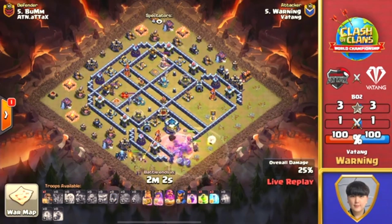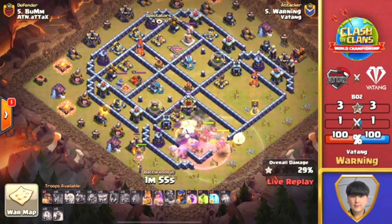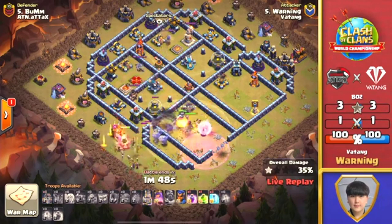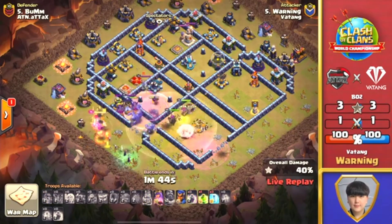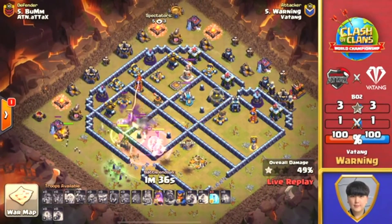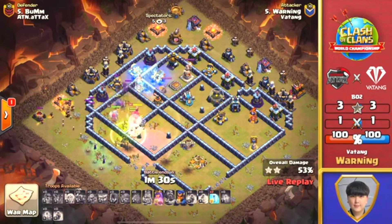All the Pekkas, Yetis, and Bowlers moving right in towards the Town Hall. He moves straight in — the Grand Warden pops the ability to protect the Bowlers and Yetis into the middle. Since he's already dealt with the Clan Castle, he won't be slowed down. Going to move into the double Scattershot with one Jump Spell. King pops ability — but wait! Did that Wall Breaker open the wall? It doesn't look like it got through! The Wall Breaker didn't quite get in there. So he's going to be forced to use that Jump Spell to move these troops through, and there's a double layer of walls defending to that next Scattershot. This is going to be a tough finish for Warning.